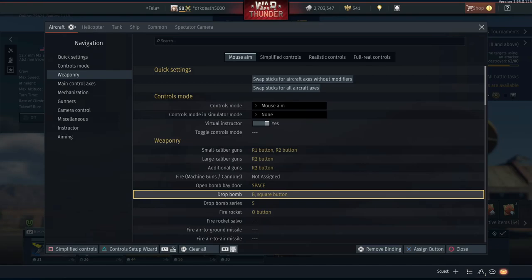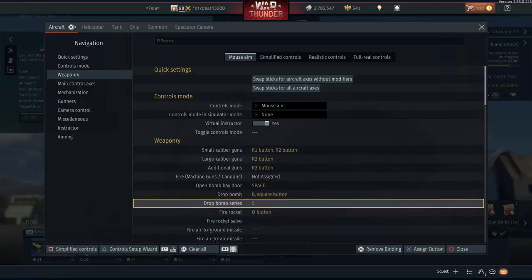For those of you that don't have a keyboard, you can go ahead and bind bombs to square and rockets to circle just as an example. The only problem is that square and circle also happen to be yaw left and right, so if you accidentally yaw to the left when you've got bombs equipped, you're going to drop your bombs, which can be annoying. You could temporarily unbind yaw when you're playing bombers, but either way it's going to be in your mind to press square to yaw.